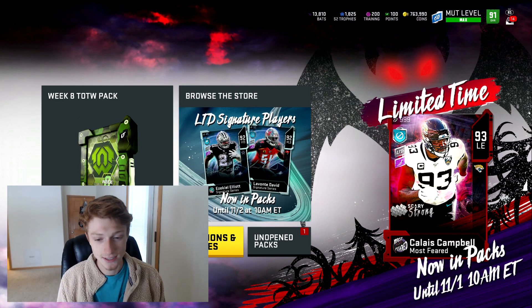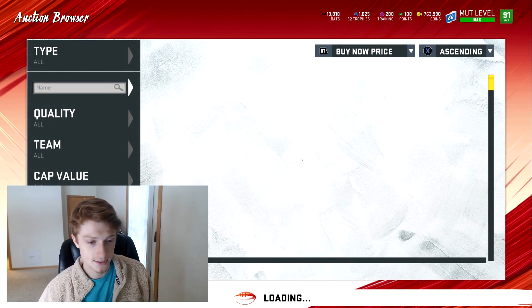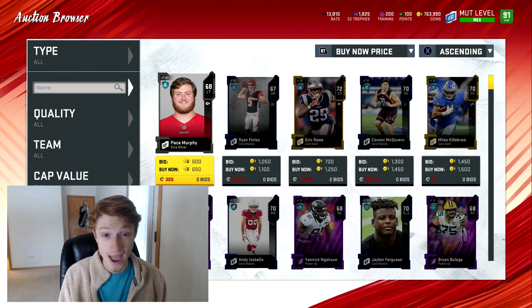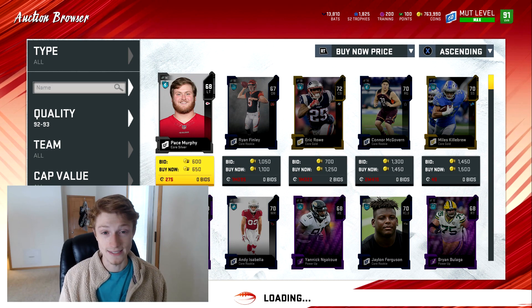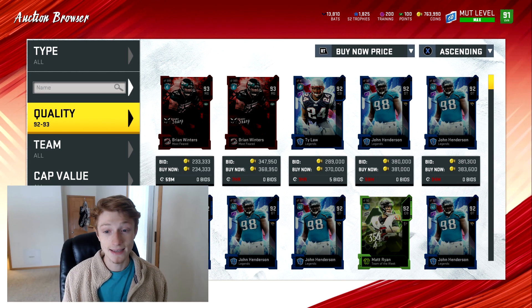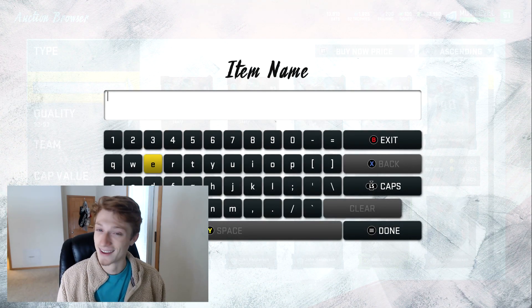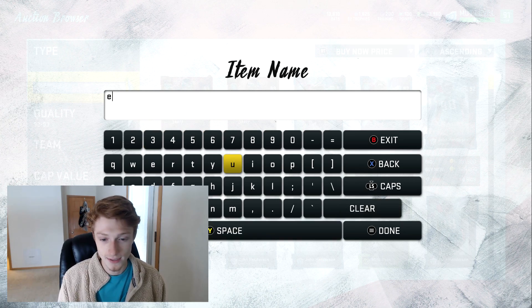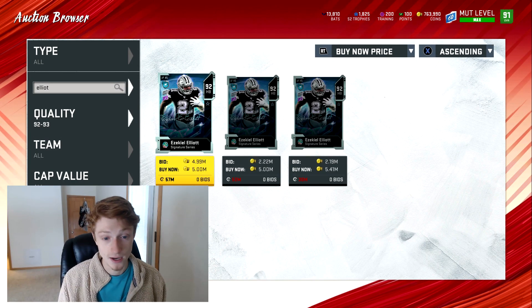We finally got a nice Ezekiel Elliott card. I just kind of checked him out on the auction block and his stats are a little interesting. I'm a big Packer fan so you can already tell where my stance is on Ezekiel Elliott — I think he's an incredible running back, however I like Aaron Jones. I'm not going to scoop Zeke, but for all you fans of Ezekiel Elliott I'm going to show off these stats.